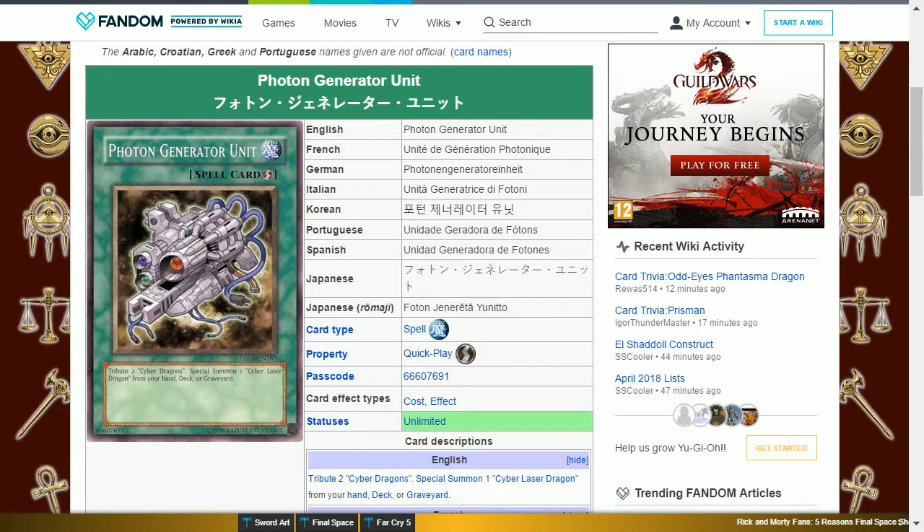Lastly, Photon Generator Unit is a Rare, and requires you to fusion summon three times in duels against Zane. Keep in mind that you don't need to fusion summon three times in the same duel. This is in response to facing Jaden and his fusions. This is a quick play spell card that says: tribute two Cyber Dragons, special summon one Cyber Laser Dragon from your hand, deck, or graveyard. The card this summons has 2400 attack and has the ability to destroy a monster, as well as still having its normal attack.